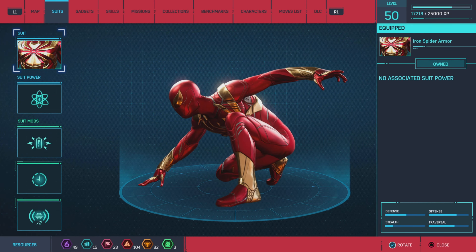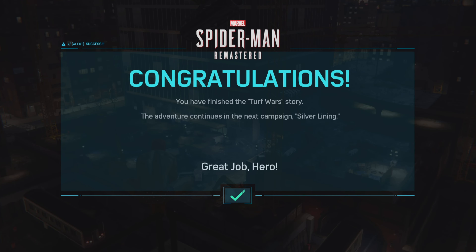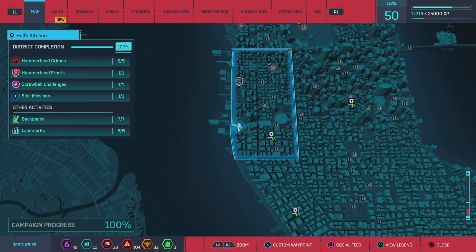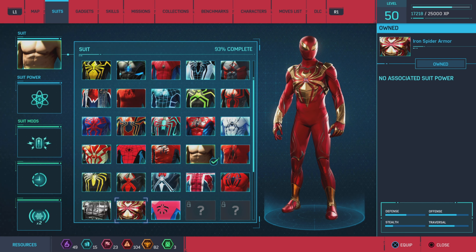What's up guys, Voodoo here, welcome back to another video. Today we're going to talk about Spider-Man and how to unlock the Iron Spider suit. This is really simple — all you need to do is complete the Turf Wars to a hundred percent, and after that you will receive the Iron Spider suit.